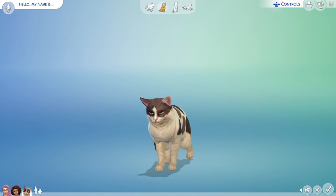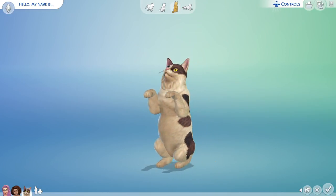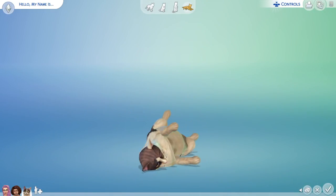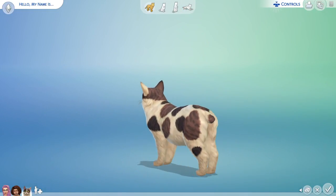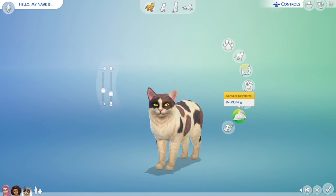You can have it sit, in the begging position, or lying down. That is adorable, and that will help for coloring. All right, so let's go ahead and see what it is like to choose what the breed looks like.